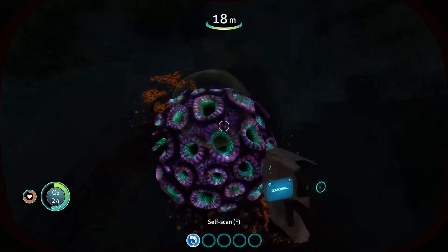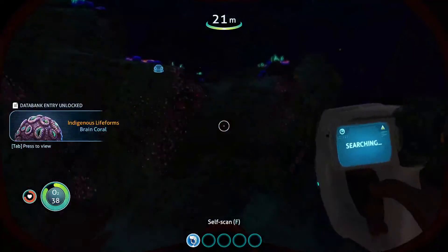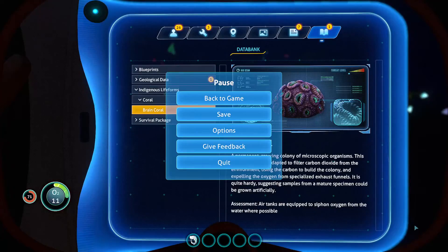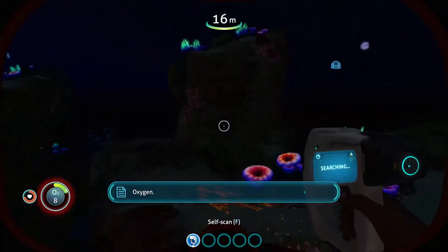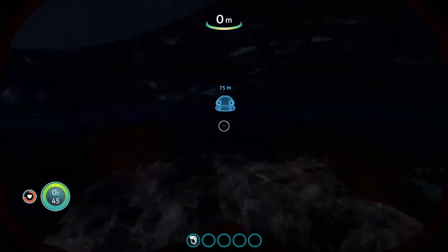Brain coral — why won't you let me scan this? There we go. 'A permanent growing colony of microscopic organisms. This coral species has adapted to filter carbon dioxide from the environment, using the carbon to build the colony and expelling the oxygen from specialized exhaust funnels. It is quite hardy, suggesting samples from a mature specimen could be grown artificially. Assessment: air tanks are equipped to siphon oxygen from the water when possible.' Oxygen — I do need oxygen to survive.